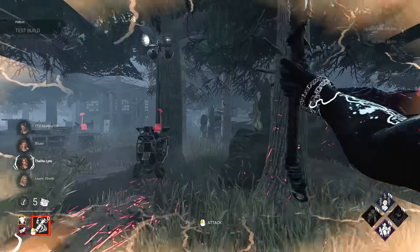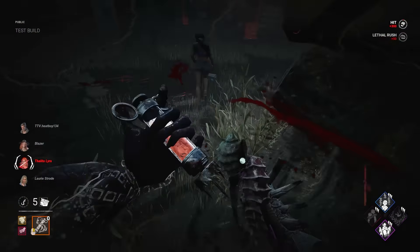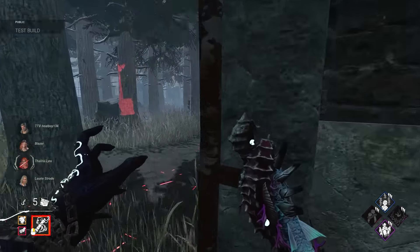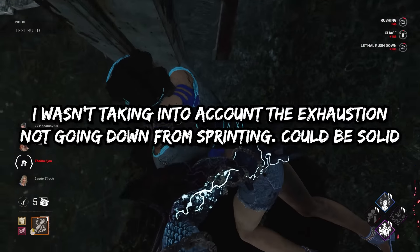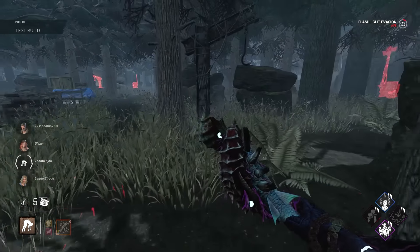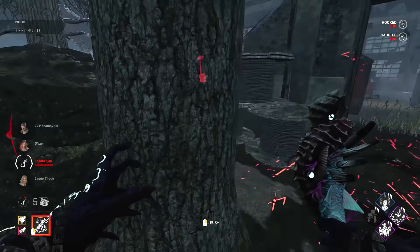We're on the Groaning Storehouse trying out the first four perks: Blood Echo, Dead Man Switch, Deathbound, and Genetic Limits. Blood Echo and Deathbound seem the best in my opinion. Blood Echo not having a cooldown is quite nice. Genetic Limits does not seem that great to me — eight seconds just doesn't feel like enough.